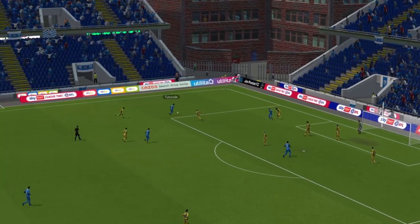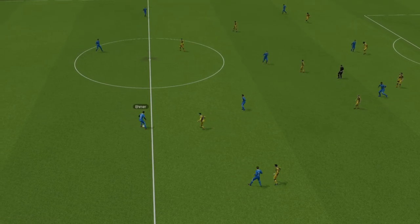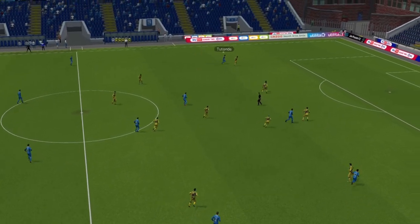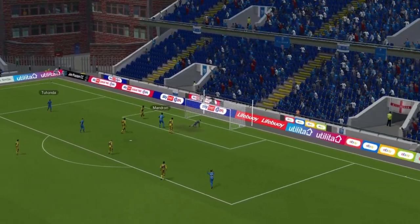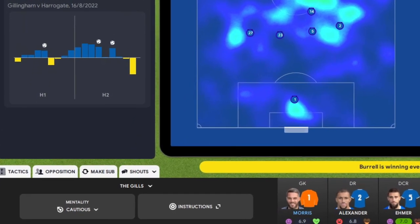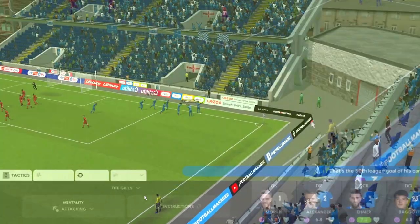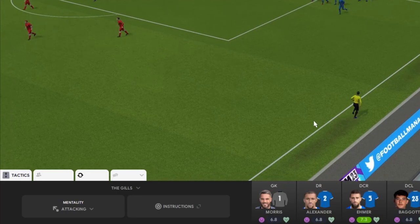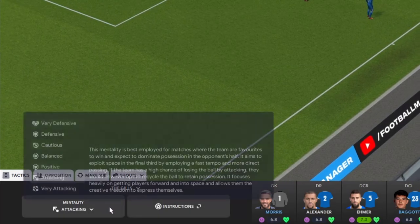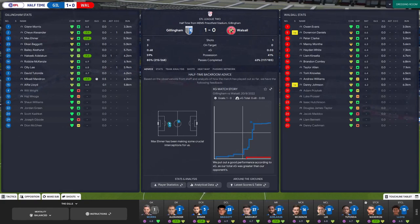The good times kept rolling. 1-0 win against Wimbledon, then more wing play from Tutonda to Mandron. Center back picks it up, plays to the central midfielder, ball over to the winger, first-time cross - beautiful wing play goal. As the season rolls on, don't be scared to play around with mentalities. In one game I started on balance, moved to attacking, and went cautious - all three having a good effect. Against Warsop after taking the lead, I switched to attacking while battering them, then 15 minutes before half time switched back to balance to calm it down.